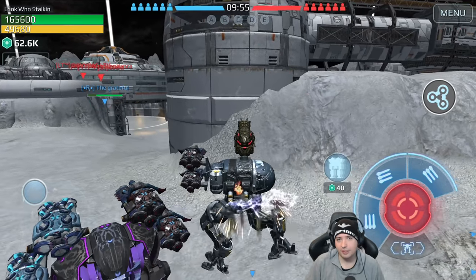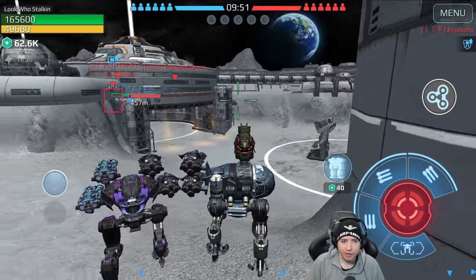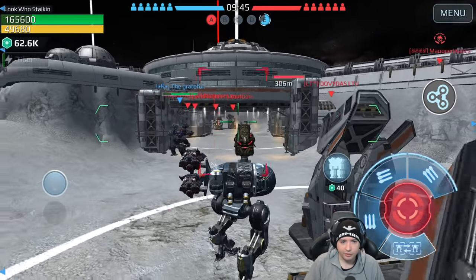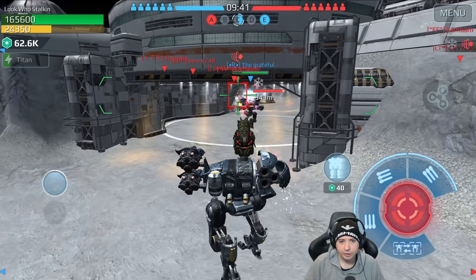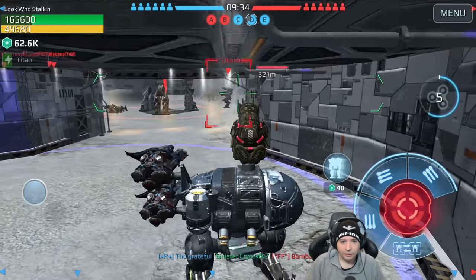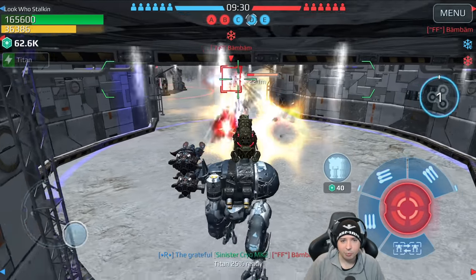I think we go under the bridge where our weapons have a good effective range, or maybe we move to the other side and attack the ones trying to get our beacon. We could get this guy locked — I think I locked him. Yep, and he's dead because he got locked. Nice.